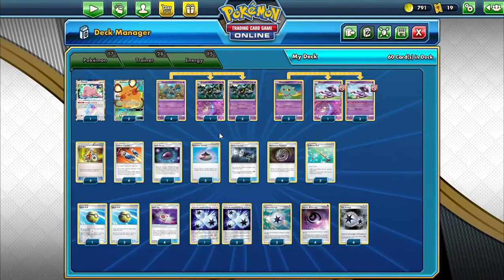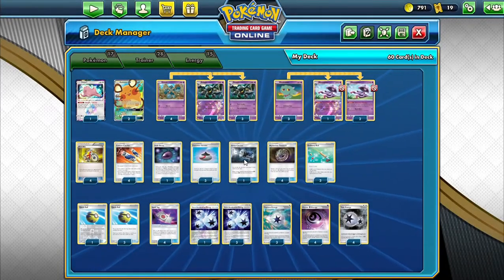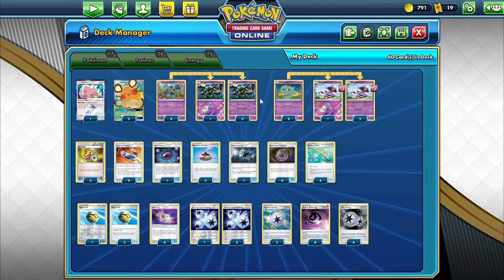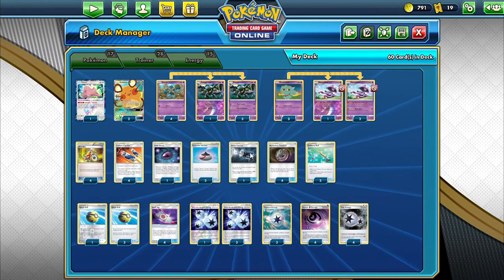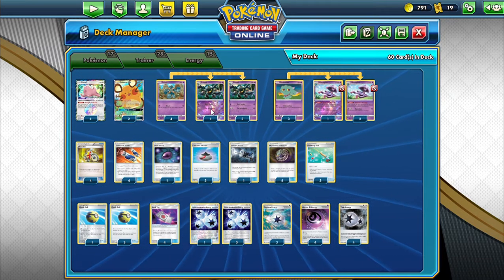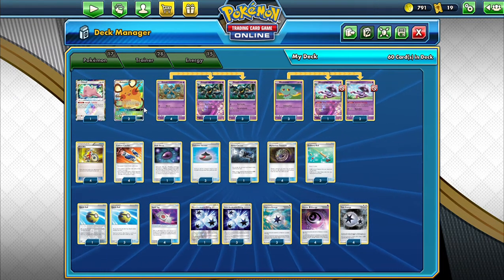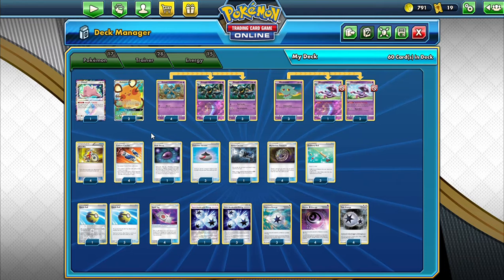We're playing Custom Catchers to bring in our opponent's Vs that we can knock out, or Tag Teams, same with a great catcher. If they switch out the damaged V-MAX or Tag Team, Custom Catcher brings it back in. We're playing a few Capture Energies with Quick Balls — we can put Golurks and the Mystery Pieces down, or grab the Dendra. Haven't needed to use it too much.